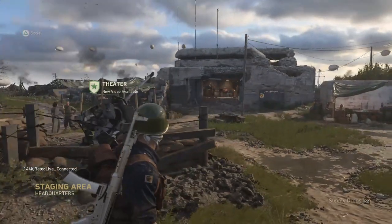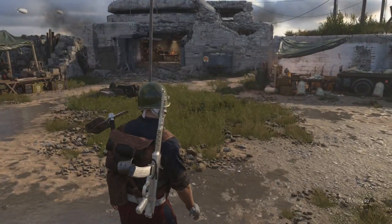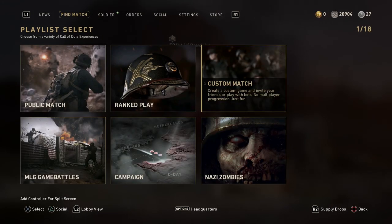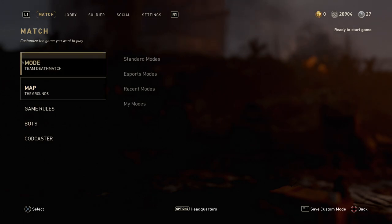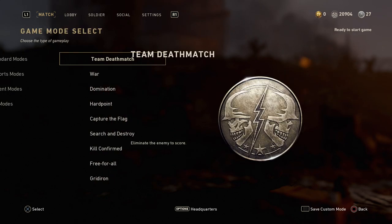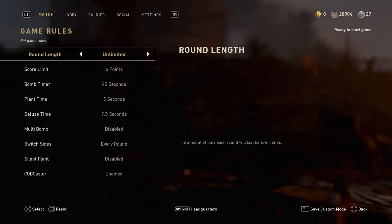I will leave an XP guide at the end of this video if you want to rank up fast. So once you're loaded into headquarters mode, press start, go over to custom match, and you will notice the map is the grounds. Unfortunately you can't get score street training on any map anymore due to the glitches being patched, hopefully there'll be a bypass soon. From here press on game mode, go down to search and destroy, then go to game rules and set it all to unlimited.